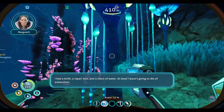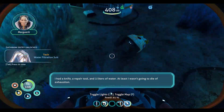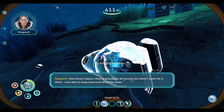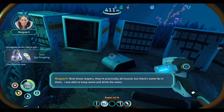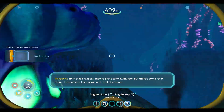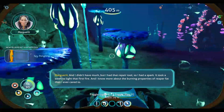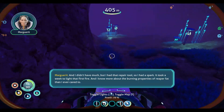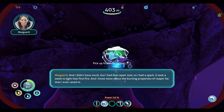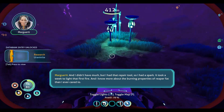It had taken hours for the Reaper's corpse to float to the surface. Using the knife, I clambered up her flank and got a perch on top. I figured she'd float for a few days at least — enough for me to catch my breath. But would she sink before or after I died of thirst? I had a knife, a repair tool, and three liters of water. At least I wasn't gonna die of exhaustion. Now, those Reapers — they're practically all muscle, but there's some fat in there. I was able to keep warm and drink the water. It took a week to light that first fire, and I know more about the burning properties of Reaper fat than I ever cared to.